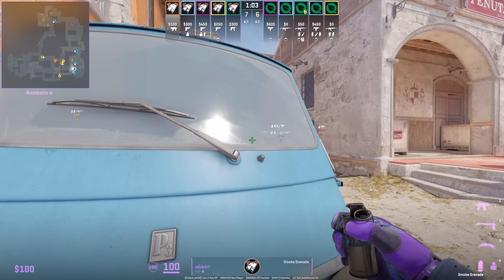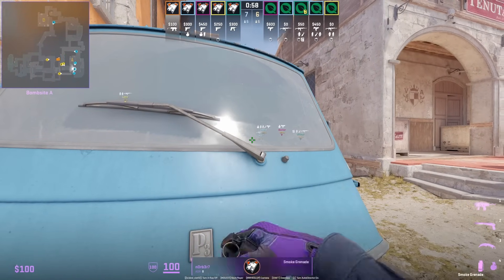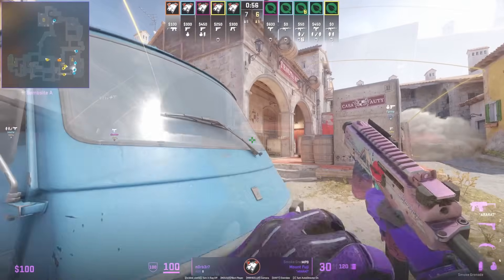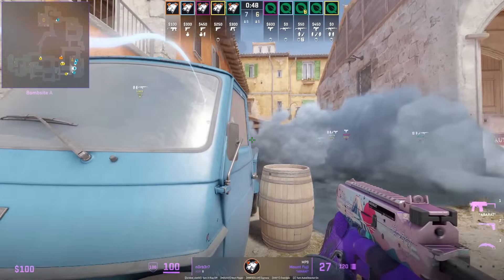Norbert plays behind the truck, jiggle-peeking. When contact or an execute comes in, he's going to throw these smoke torches right here, denying the T's from pushing up as they'll be stuck behind the smoke.